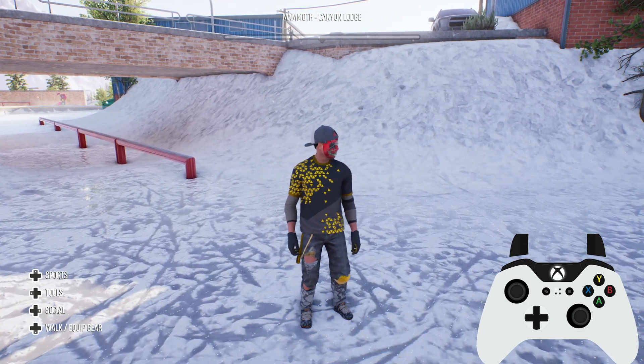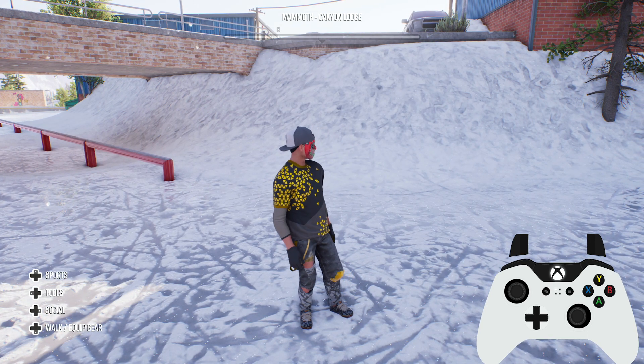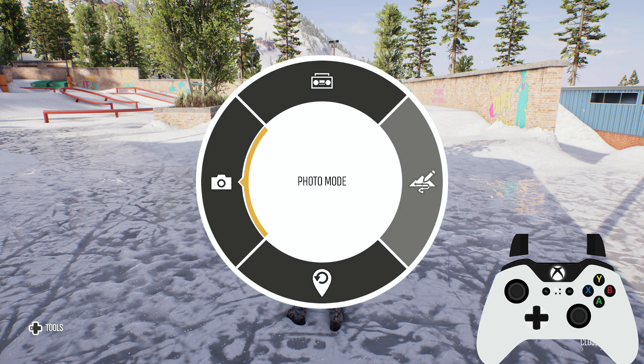You may stumble across a really cool feature in the world and you just want to lap it over and over again until you do the perfect trick. So all you've got to do is bring up your tools wheel by pressing left on the D-pad, and you will see that the once blank bottom selection now has the session marker there.